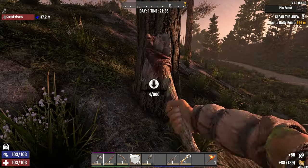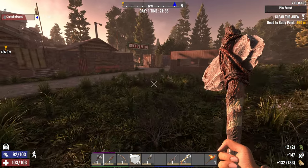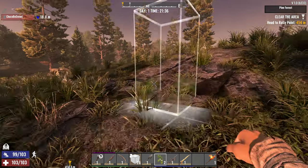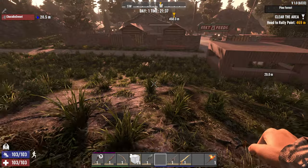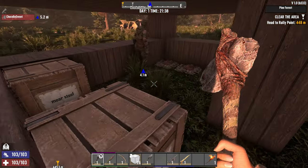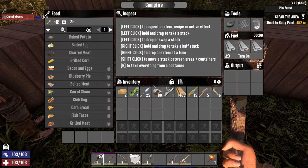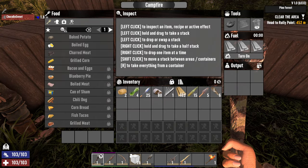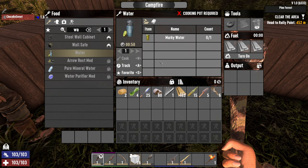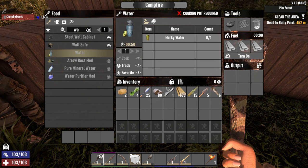Wait, what do I need to cook this? Oh nice, we got some storage tools — but where does it say what tools I need? I assume we need the cooking pot to boil the water. It just says 'you don't have required tools' but doesn't say what I need. Yeah, probably the cooking pot then.